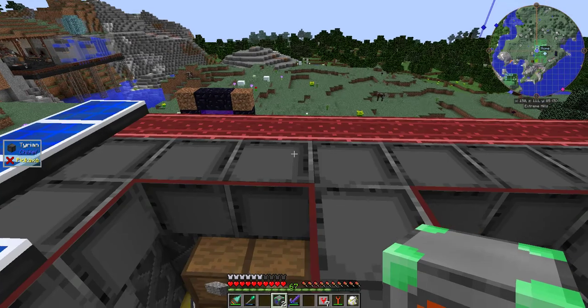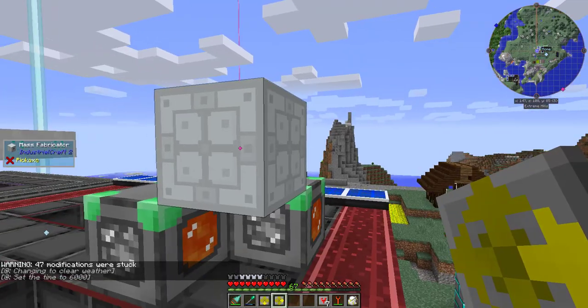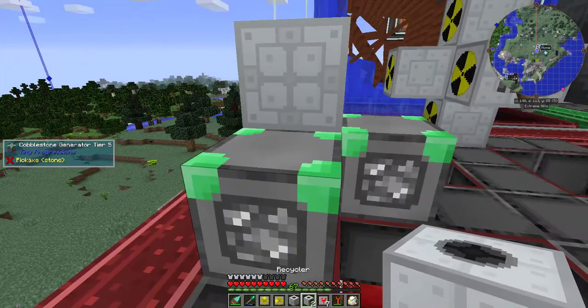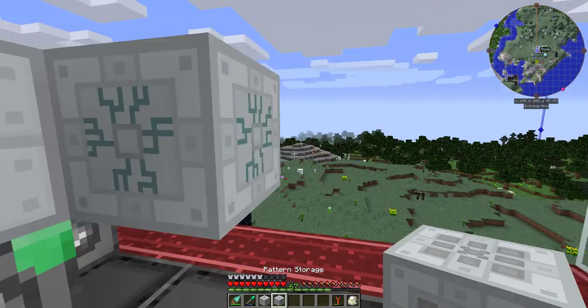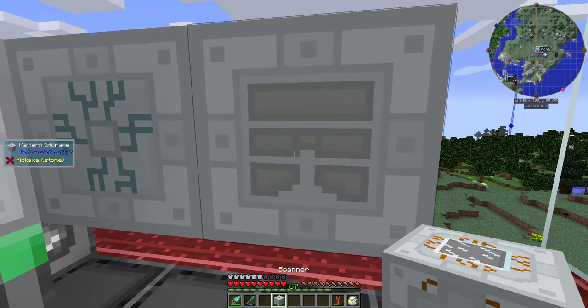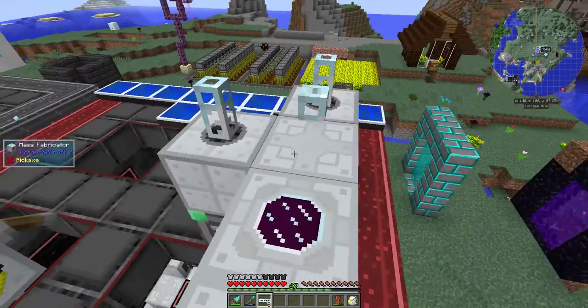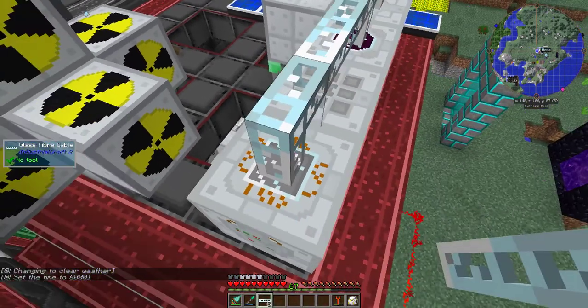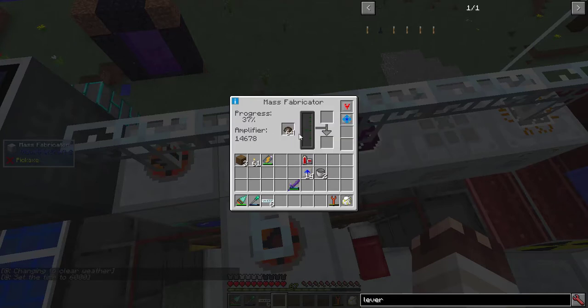Now to set up the system: 2 Cobblestone Generators, a Mass Fabricator, resetting my Ejector upgrades, 2 Recyclers, a Fluid Ejector upgrade, a Replicator, Pattern Storage — which has to be next to the Replicator — and finally, the Scanner. Some Glass Fiber Cables, a Lever for the Mass Fabricator, and an Ultimate Hybrid Solar Panel. I'm gonna need more power, but for now this build is working perfectly.